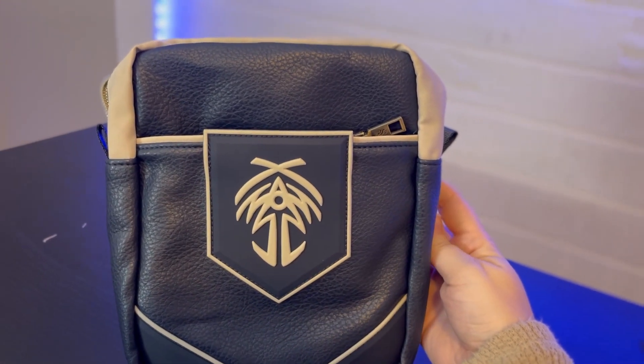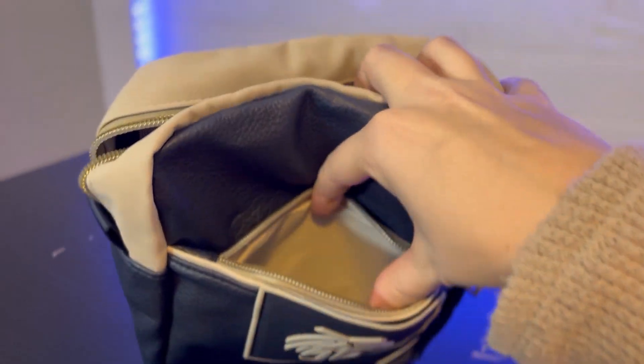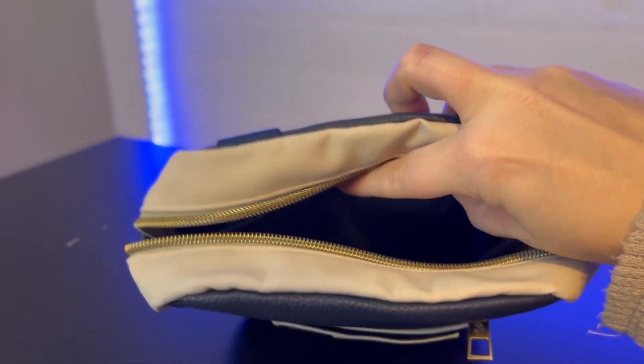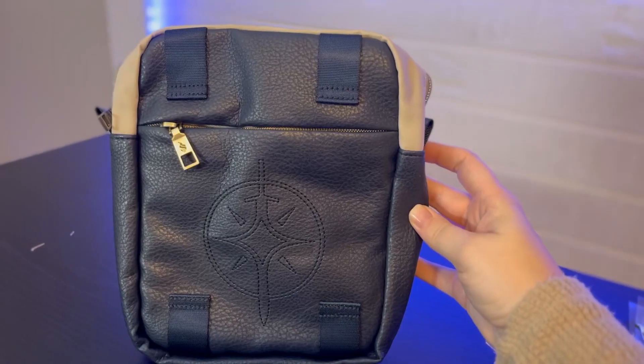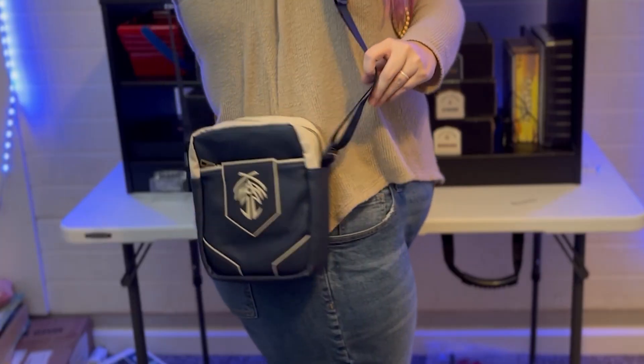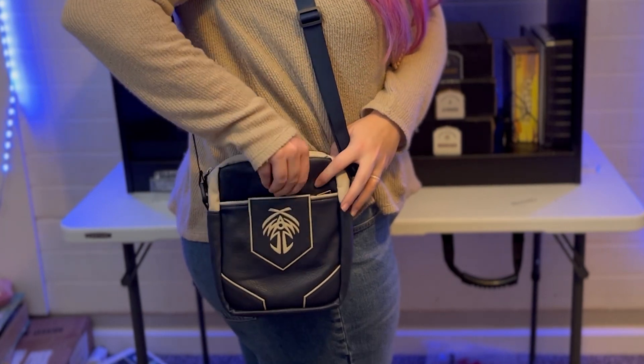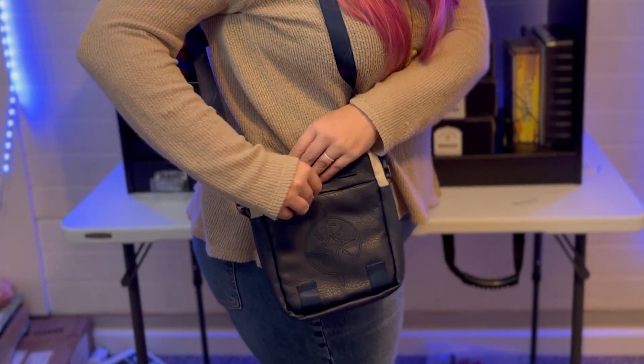Now let's open this big bag. Oh, it's so nice! Okay, so it has — I think this is the Bridge Four design — it's got little pockets and a big pocket. It's got a strap too. Very nice, cool little satchel. It feels really nice, like actual leather — probably faux leather, but it still feels really nice. Lots of little pockets and things. It's super high quality.